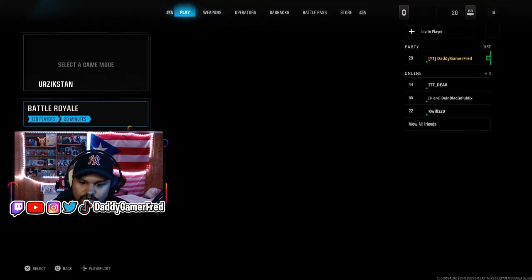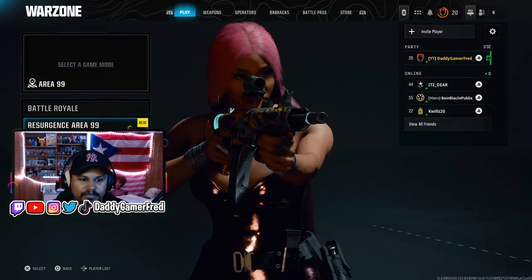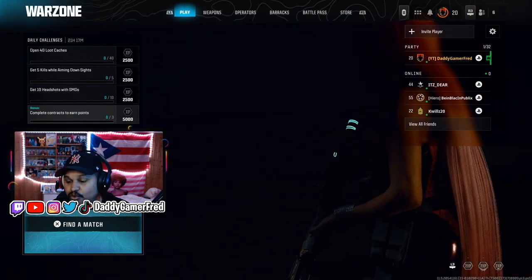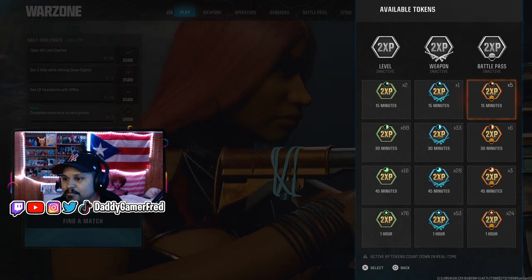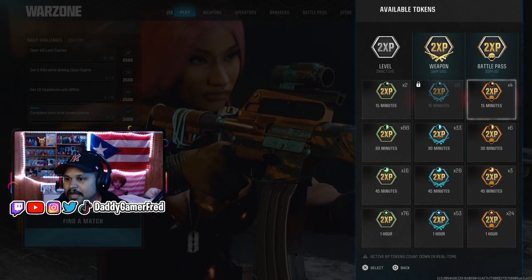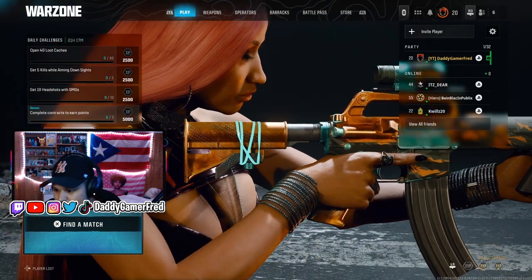From here we want to jump into a game — let's do solos. Before we jump in, we press L3, and as you can see I have a 15-minute token and a 15-minute battle pass one as well. So let's pop two of these.